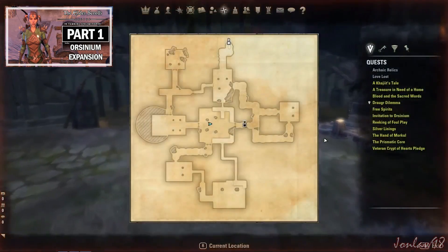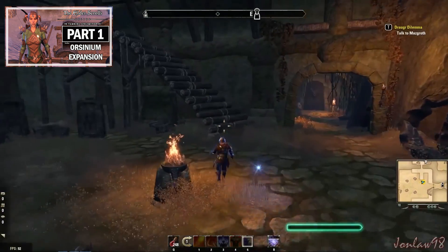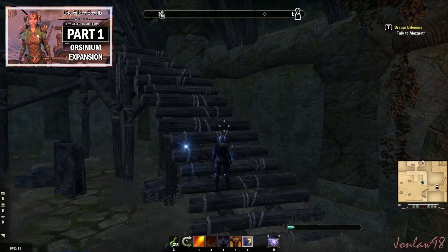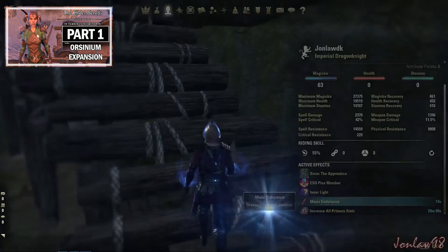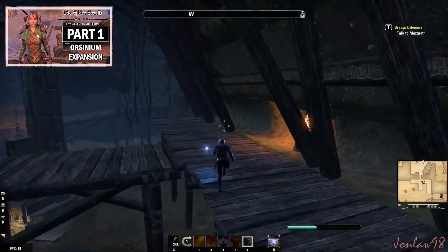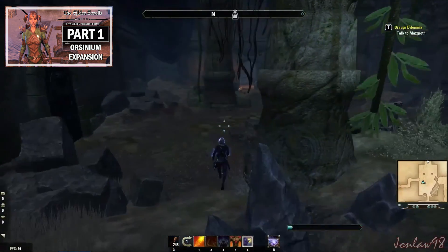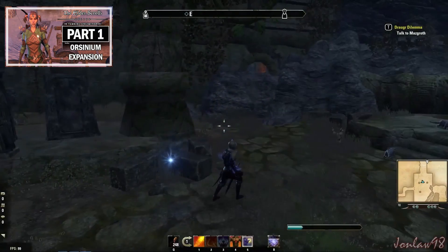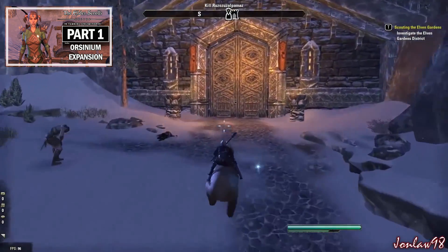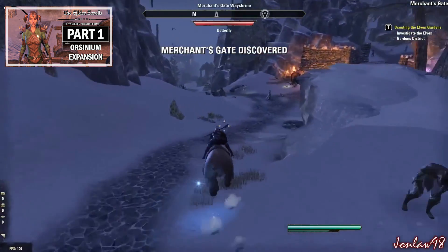The next expansion after that was Orsinium. This one is 3,000 crowns or $25 — slightly more expensive because it's PvE and you get an entire new zone, just like base game content. It's called Wrothgar. If you've played any other Elder Scrolls games, you'll know what Orsinium is — it's an orc-themed zone, and it's really unique. I actually enjoyed this one the most out of all three expansions.